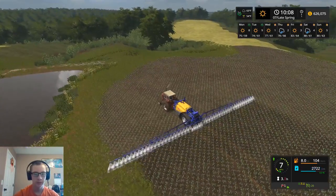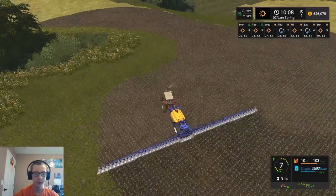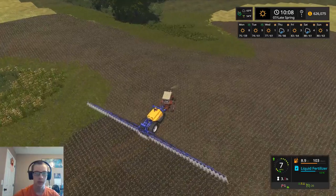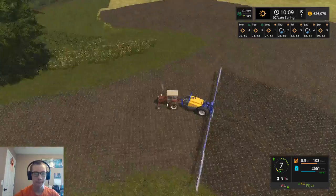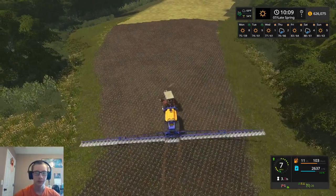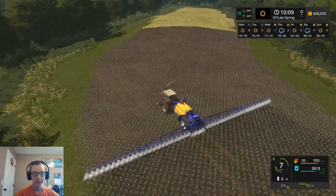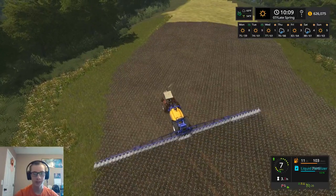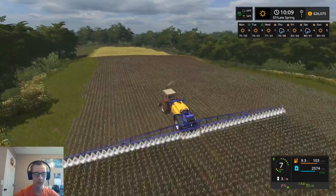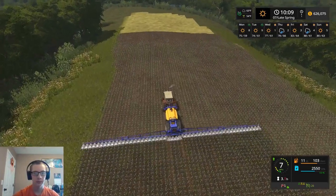I don't think there is — well, this is a mod so I might actually be able to change it. I'm not sure if I could have changed it if it was the in-game one or not. But I'm definitely going to, after I finish this video, go and up the speed to like 10 or 12 miles an hour — something a little bit faster than what we are right now. Because 7 miles an hour is awfully slow. I know sprayers don't go this slow — they don't go like 20 miles an hour, but I'm pretty sure they do go at least 10 if not a little faster.